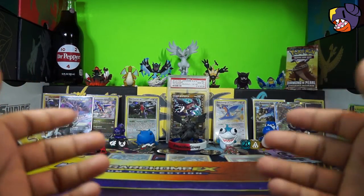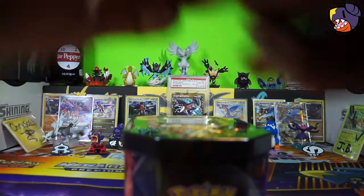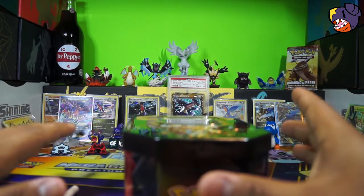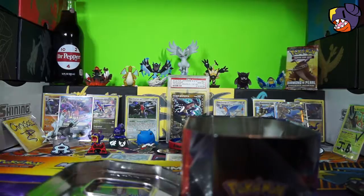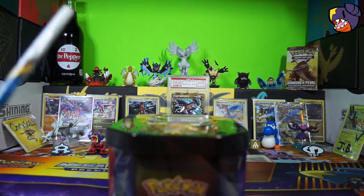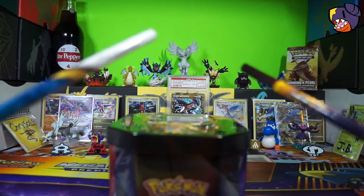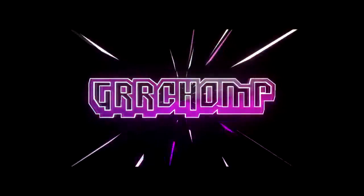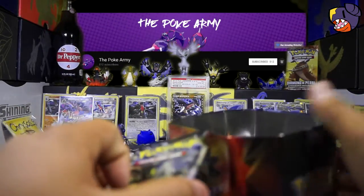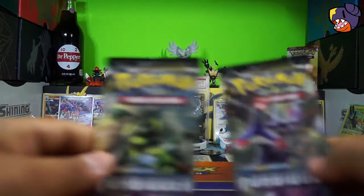Today we have a pack battle, so let's get that initiated! Putting the packs inside — all right, here we go, let's get this initiated. We're up against the Pokey Army, and we've decided on two Forbidden Light packs.